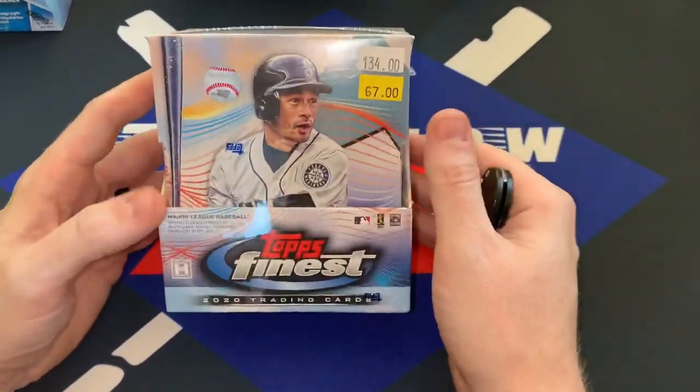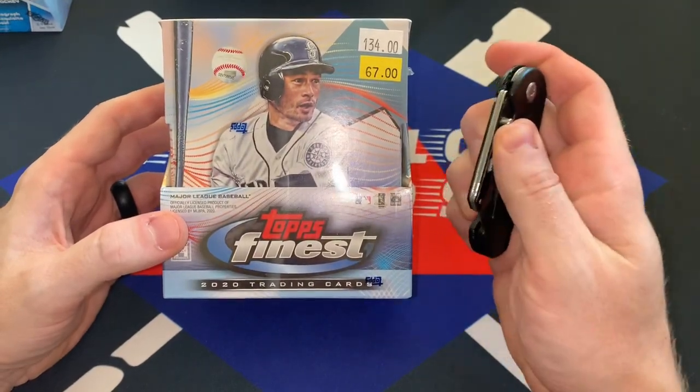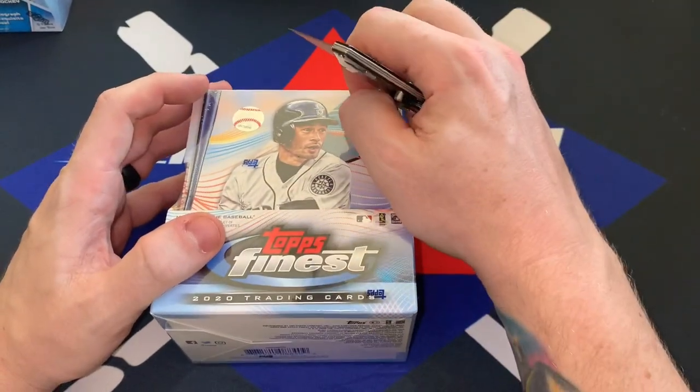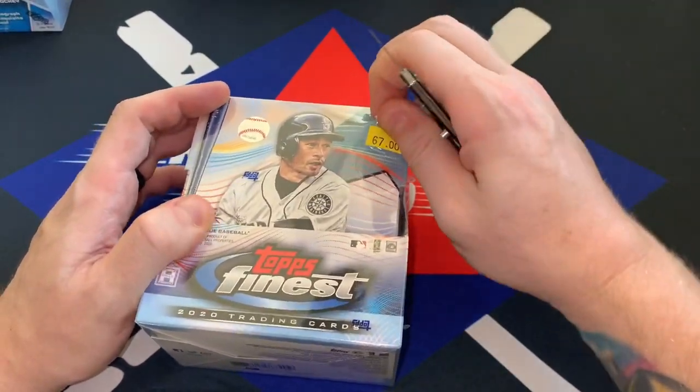Welcome back everybody. We're going to be busting Topps Finest which dropped today. I got this at my local LCS and I got my two partners in crime with me today. I got Trey, who busted the hockey with me last time, and then I've got my other nephew, his younger brother Jace with me. So I'm going to let them dive in and do some of this as well.